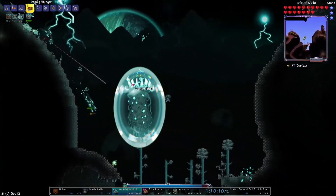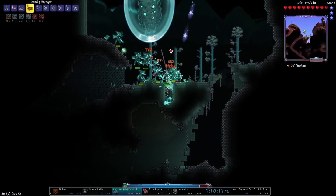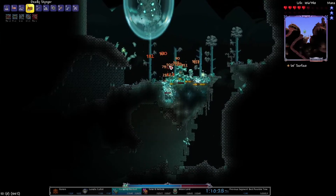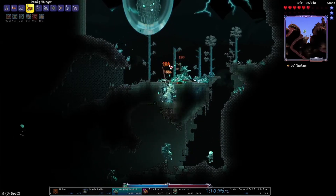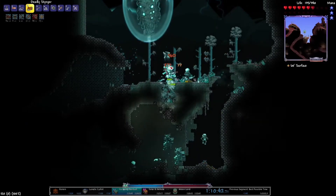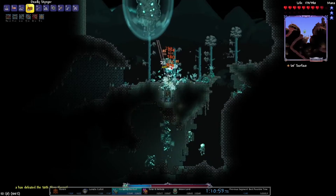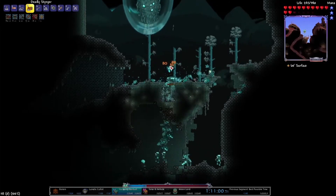Luckily the Vortex Pillar is in a convenient spot just to the right of spawn in the Crimson, because I want to get the Phantasm bow. Here I kind of dig myself a little dugout with a one-block-wide gap so I can shoot the enemies from above. Luckily none of the pillar enemies go through walls, so that's why this works — but you need that block exposed so you can actually shoot the enemies and they don't spawn inside your box.